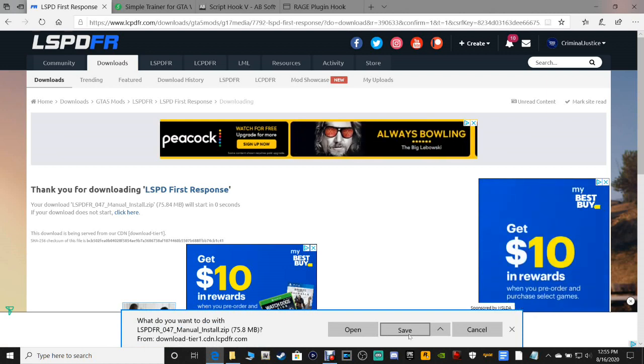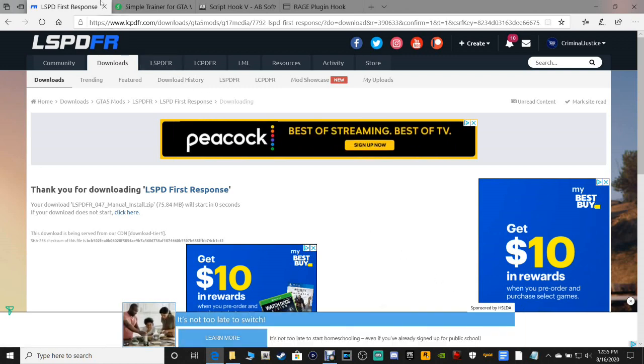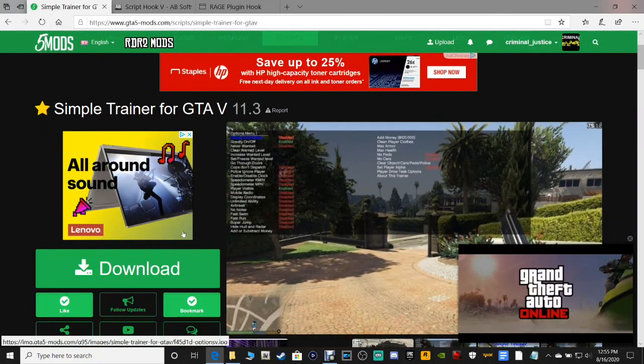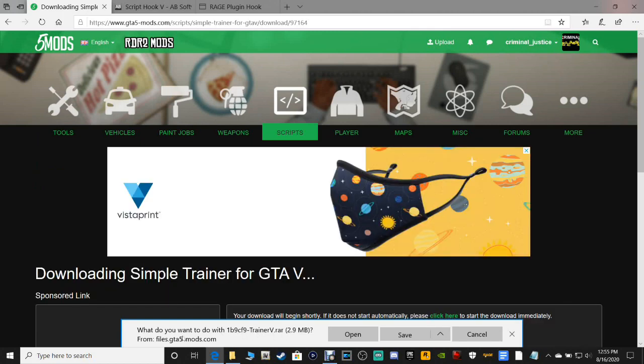As long as you know how to get to it. If you click here it'll go to your downloads folder, or you can put it where you want — just save it somewhere you know how to get to. Next up is the new Simple Trainer 11.3. I'm going to be covering the Steam version and Epic versions.